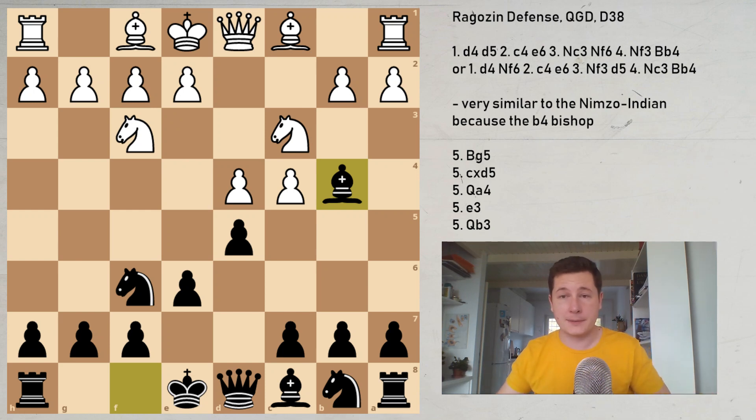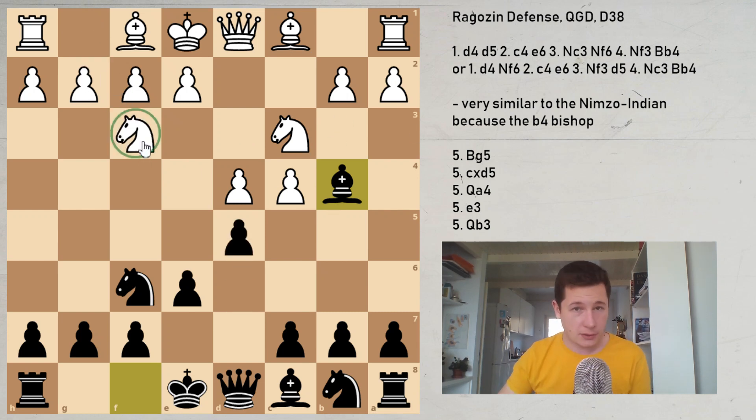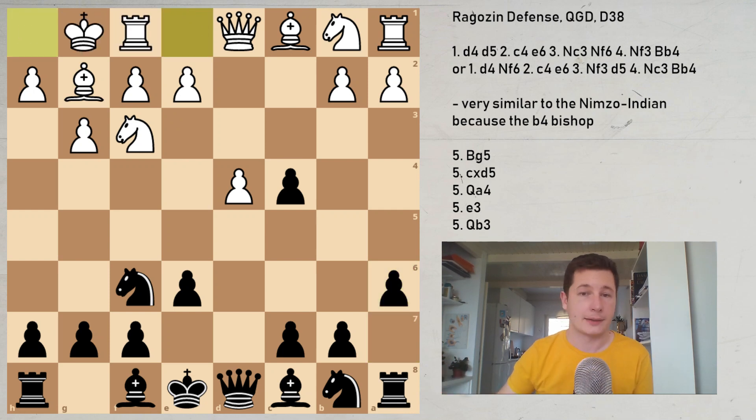In the normal Nimzo-Indian — Nc3, Bb4 — white hasn't committed his knight to f3 yet, so he has several options: Qc2, e3, f3. After the Ragozin move order, he has already committed the knight to f3, so his options are somewhat restricted. After d5, if white desperately wants to avoid Nimzo-Ragozin type setups, he can go for g3, transposing into the Catalan. After dxc4, Bg2, a6, castles, we have an open Catalan — another very theoretical position coming up on the channel.